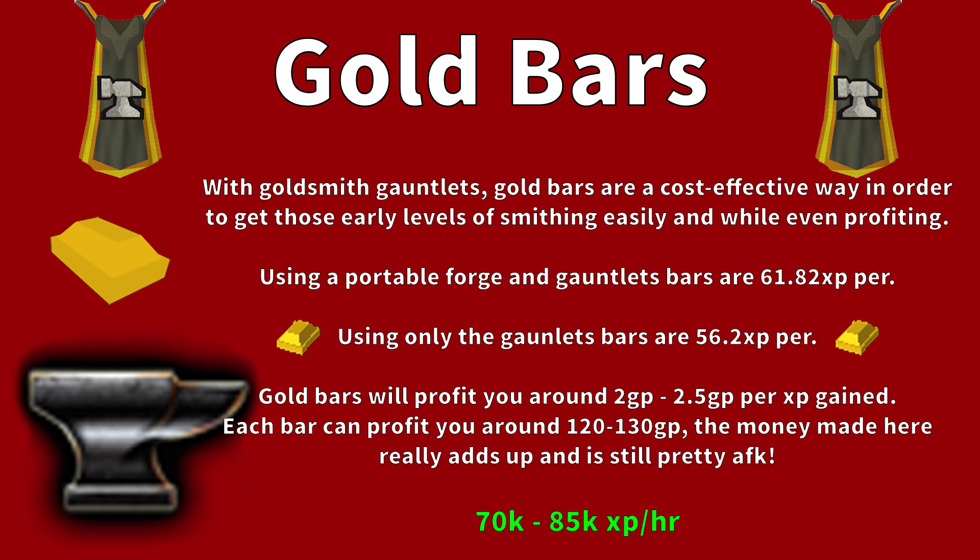The final method is gold bars. With Goldsmith Gauntlets, gold bars are a cost-effective way to gain early Smithing levels and can even be profitable. Using a Portable Forge and the gauntlets together gives 61.82 XP per bar; with only the gauntlets it's 56.2 XP per bar. Gold bars profit around 2–2.5 GP per XP gain, and each bar profits around 100–130 GP. It's still pretty AFK. You need level 40 to smelt these, and it gives around 70–85k XP per hour, which is great for that level. I'd advise switching to Mithril Claws around level 58, but do gold bars until then.